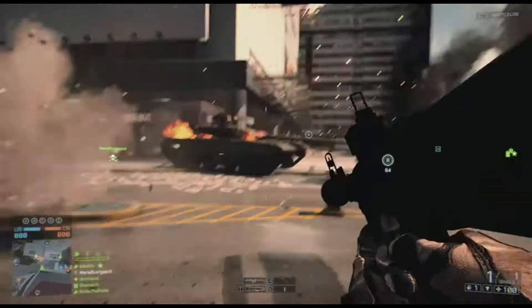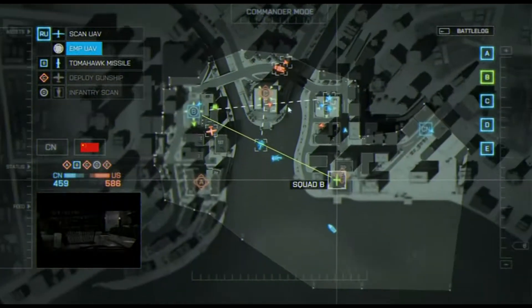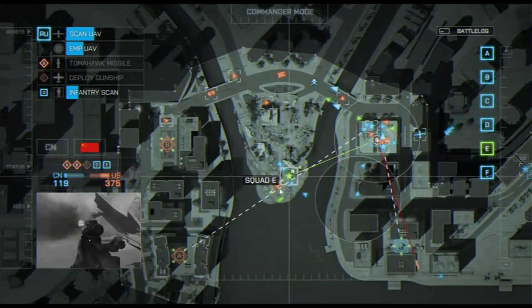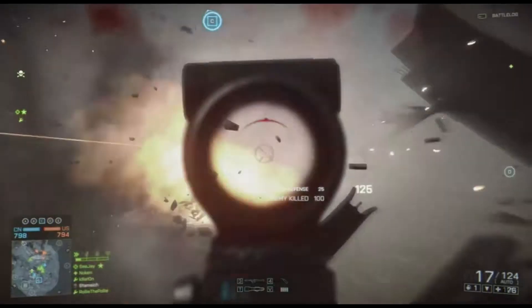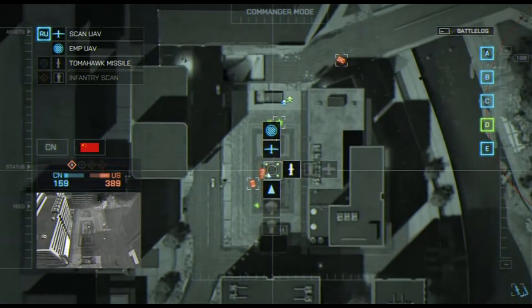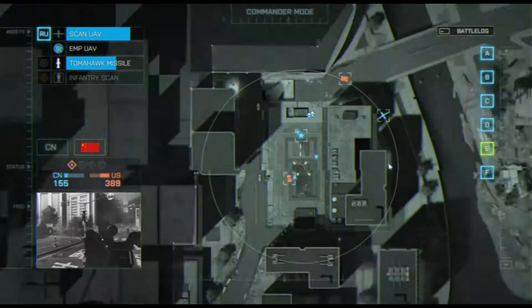HVTs are going to be a designated order issued by the commander. If the commander has enough points, they can choose to highlight an enemy player that has a higher streak of 6. The player will be visible to the team for exactly 45 seconds, only if the commander decides to set the target. The designated player also gets a boost in points if they manage to maintain combat efficiency until they are killed or the timer runs out.